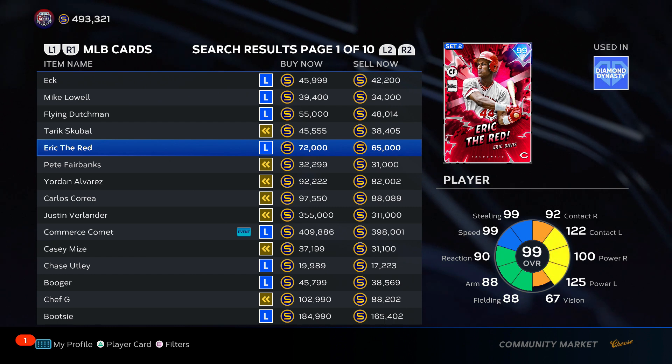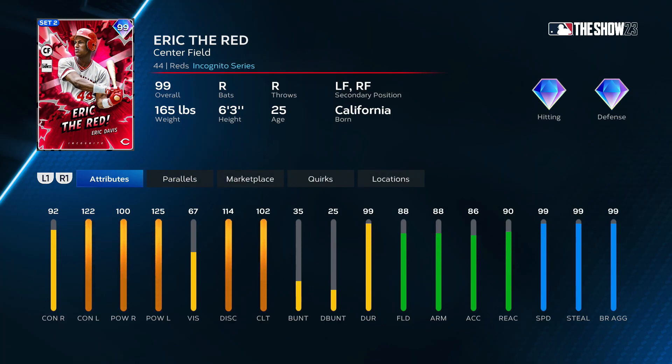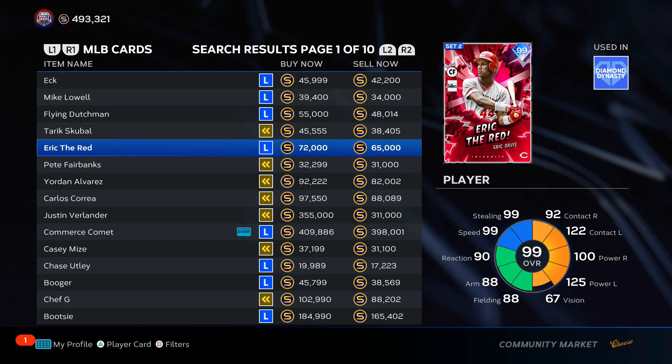Eric Davis, "Eric the Red" — someone's got a whole video just putting all these nicknames in F tier. Eric Davis usually plays super well, but I'm not a big fan of the stats they gave him. Clutch at 102, but contact versus right — he's bad versus righties, let's be frank. I'm going to throw him in C tier, top of C tier.